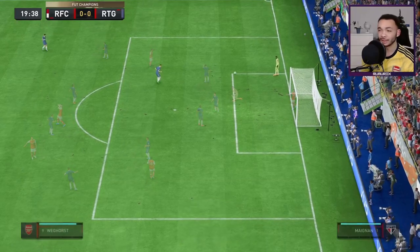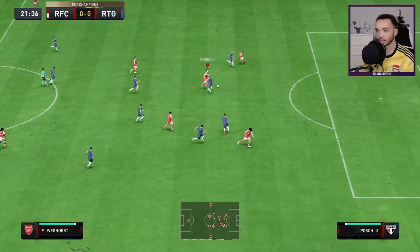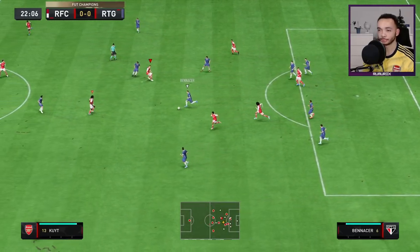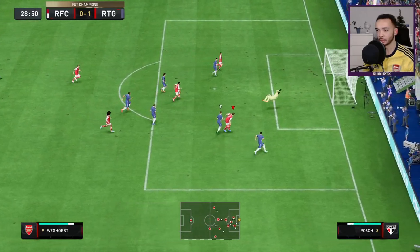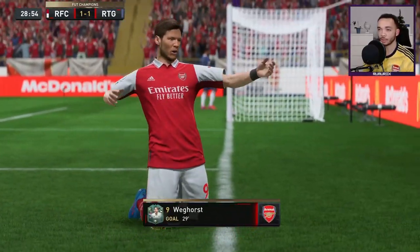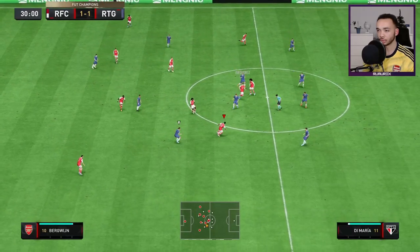Just wide with the left foot - Veghors just wanted to make a run there. He's got the ball now, gets into the box - good tackle by them. Veghors in here - buries that one, top left corner. Brings it back to one all.